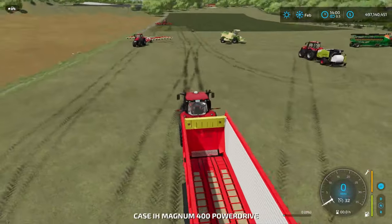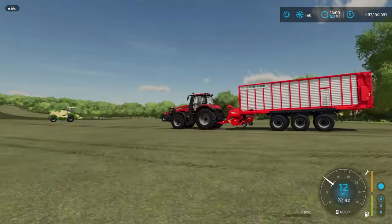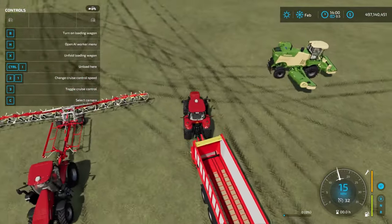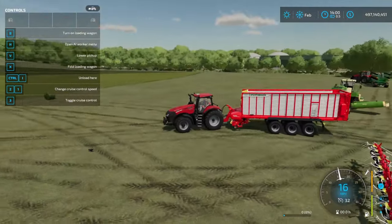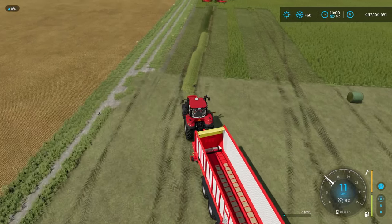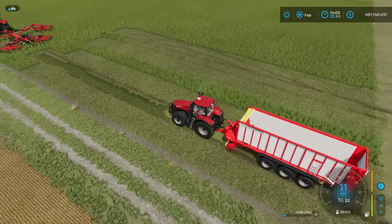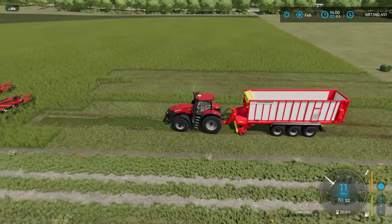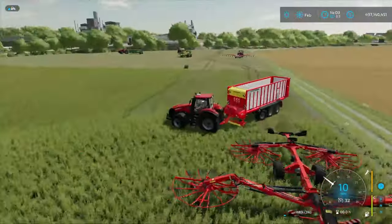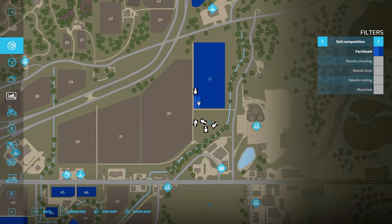For the loading wagon demo: unfold it first, then hit V to lower the pickup and turn it on. Drive over hay and you can see the hay icon in the bottom right as it picks up. Be careful — if you drive over grass while there's hay in the wagon, it will switch over to grass and you'll lose all your hay. So be mindful not to mix them.